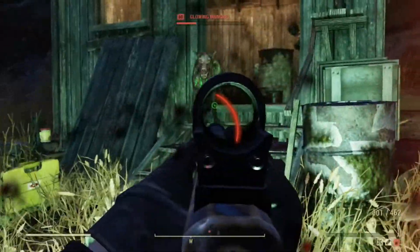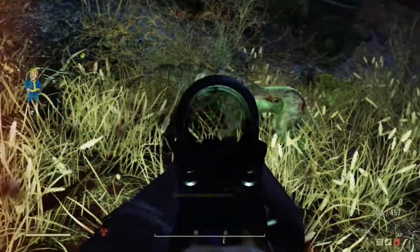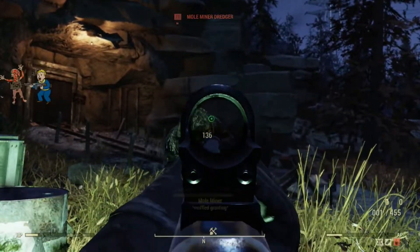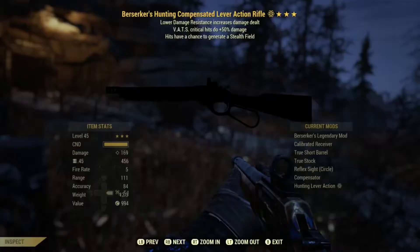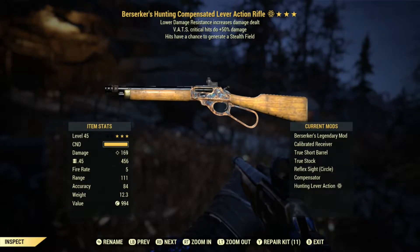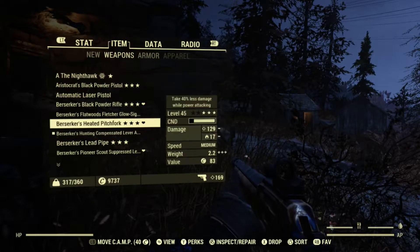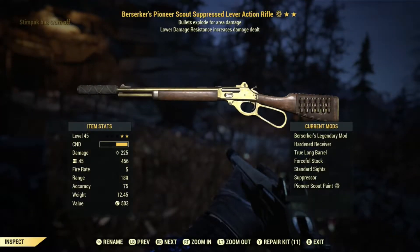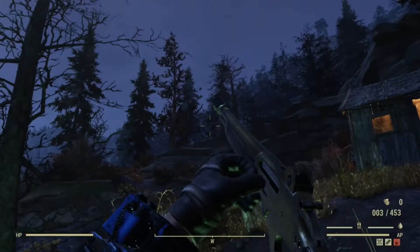This is my rifleman character. Why are dogs so tanky? This is another lever action I got off somebody - not as good as my main lever action, maybe I haven't outfitted it correctly. This one's got Berserker's because this is a Berserker's character where I don't wear any armor. It has VATs criticals and that weird effect where sometimes you get a stealth field, though I don't think it actually does anything. The explosive one is the one I usually use - I really like that one.